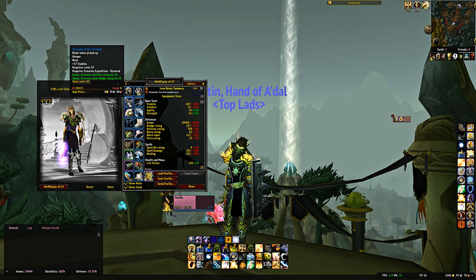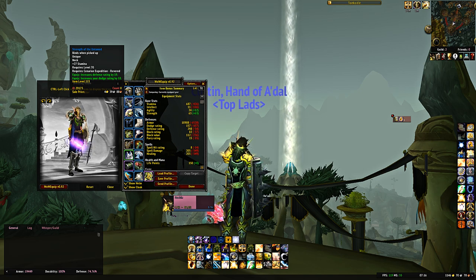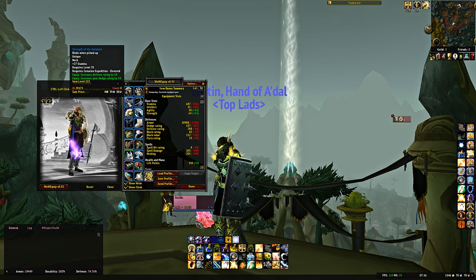For the neck, Strength of the Untamed from Cenarion Expedition Revered. This is the best option in terms of stamina, defense, and dodge — just a combination of those three stats. There are some with higher individual stats, but this is the best neck overall.